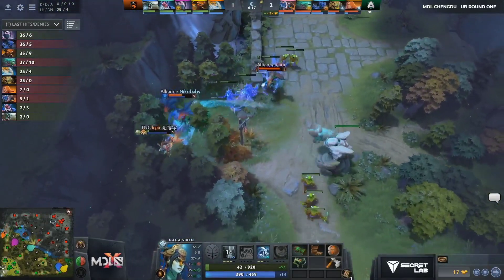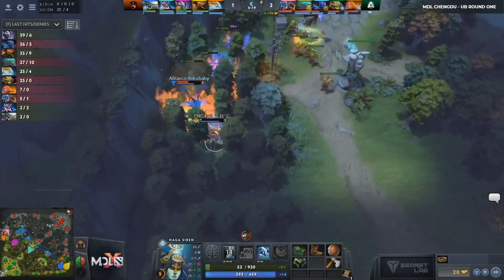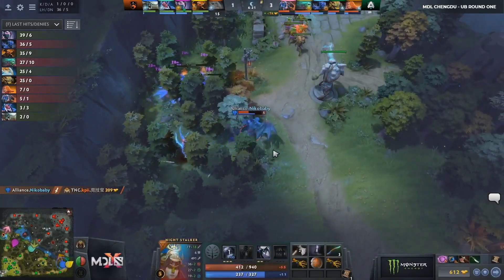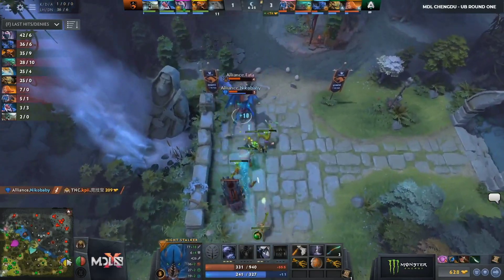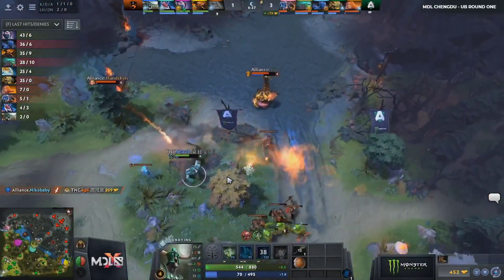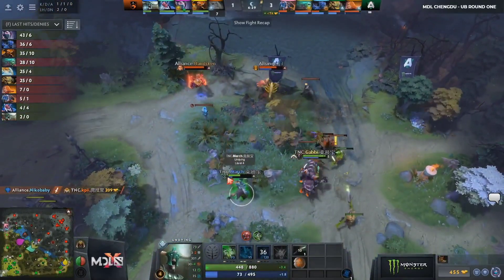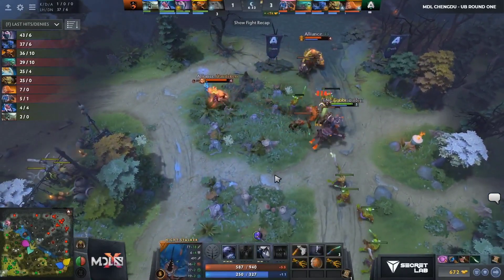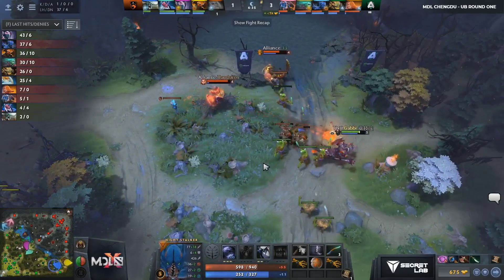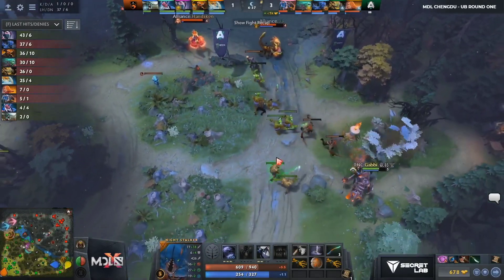Top lane though — KP looks like he should be going down unless he's got some crazy jukes. He does not. Nikobaby grabbing the kill and halfway now to his Point Booster. Just Phase Boots, Night Stalker thinks — has the axe queued up. This is all you need: just Phase Boots, Magic Stick. Sometimes you get like a Ring of Basi in there, but doesn't need it, he says, for this lane.